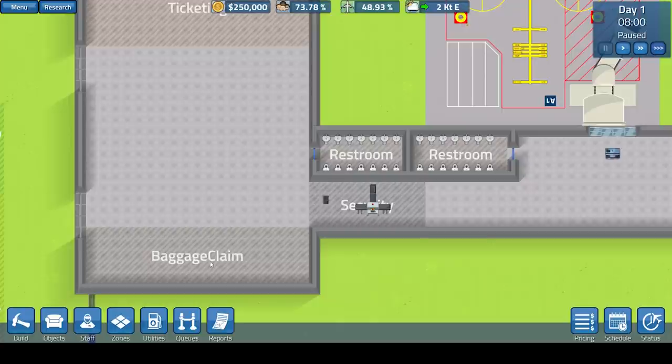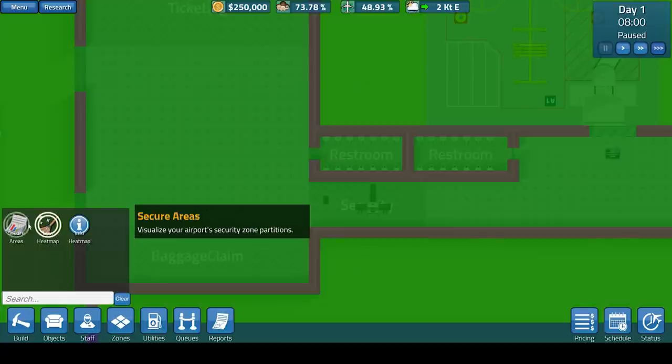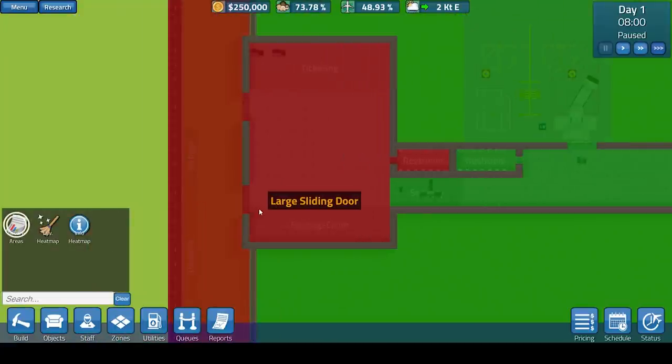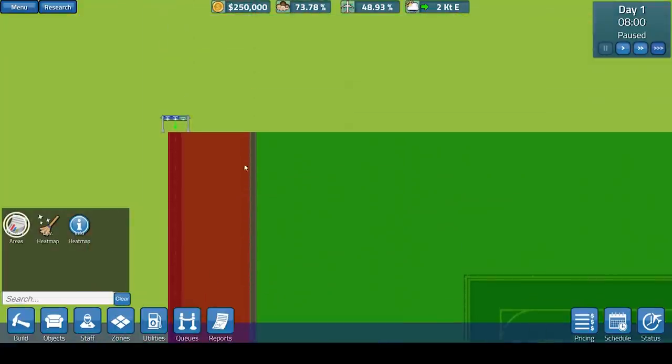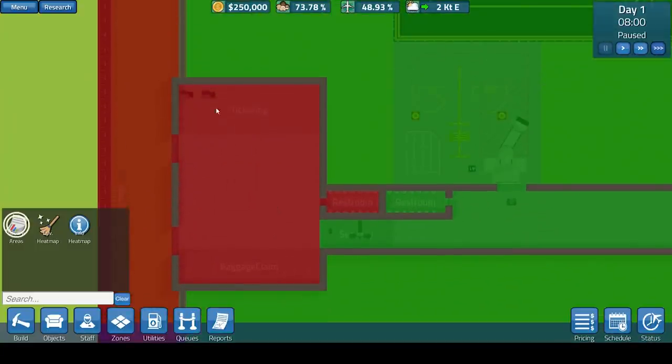The two restrooms — one for when you've passed through the security area, and one for before that. They do actually have heat maps here. The outside area is unsecure, the same as the ticket-in and baggage claim areas. But after you've passed through security, everything is classed as secure.